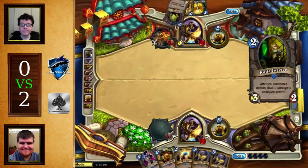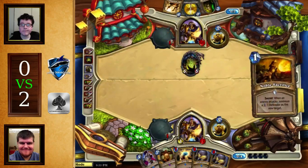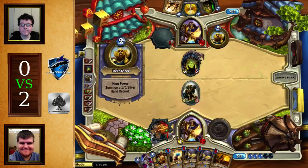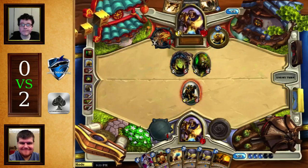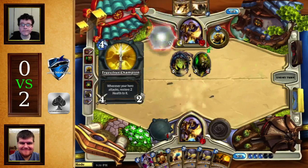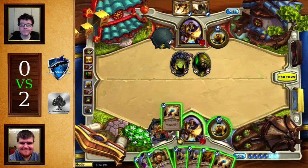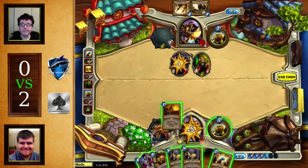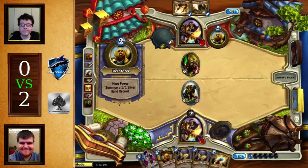Double Divine Favor draw here — that's pretty bad. This Lorewalker Cho is just disgusting. Cho is one of those cards where if you're ahead, it just secures the win. He can't even play anything — there is no good play here. Reinforce and then just pass — that was a terrible turn. Knife Juggler, so you're just going to Hero Power and go from there. Playing the Truesilver is a bit risky because there could be some weapon destruction. Although it does present some sort of lethal next turn. No Consecrate. I actually think you go for the Knife Juggler here, and then play Noble Sacrifice.